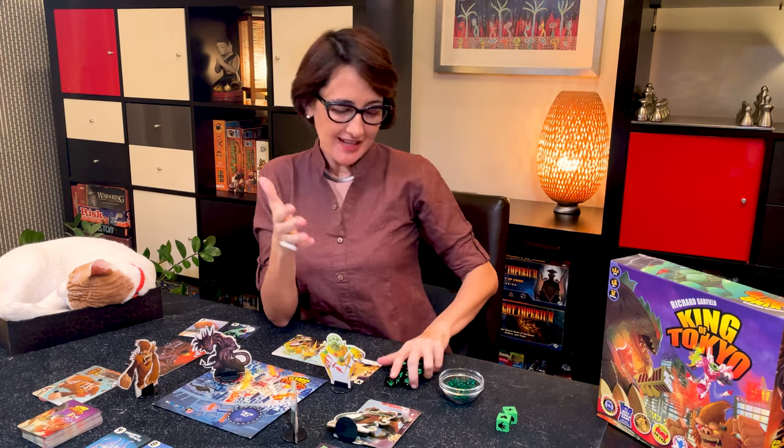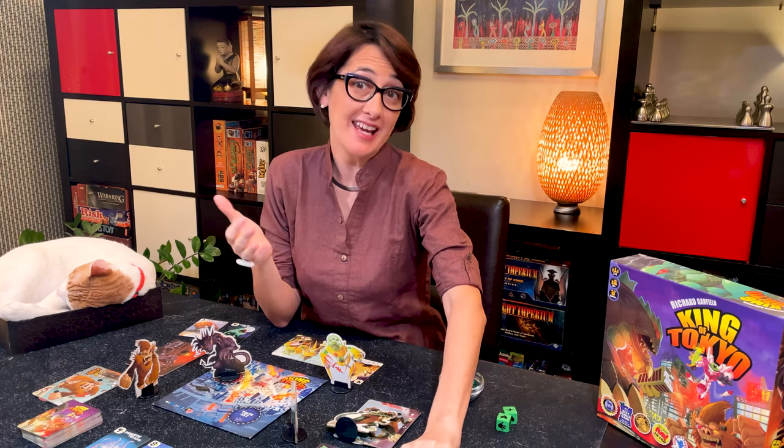The last step is to end your turn. Some card effects let you resolve things at this point. Then give the dice to the player on your left, as the game proceeds in clockwise order. The game ends immediately when a player reaches 20 victory points or is the last monster standing. There can be no ties in King of Tokyo.